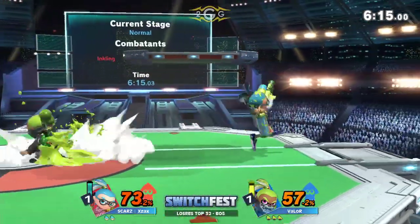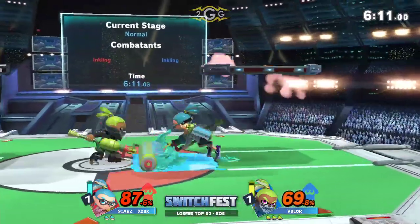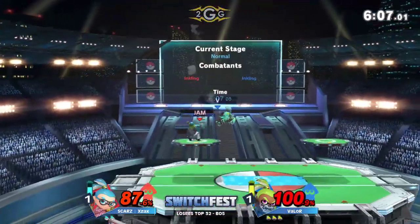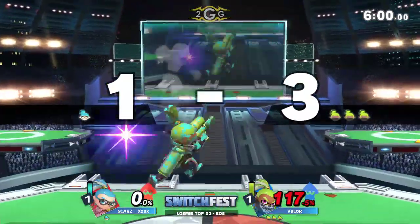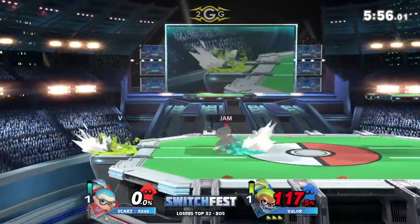That's pretty much the only time we really see Valor go for the ink recharge. Now we're seeing the reversal with Valor sitting in a three-stock lead. We kind of saw that last game where Ex-Ax had the first stock lead, so now we're seeing the reversal. Ex-Ax is going to have to do a lot to get this comeback. Nice up smash, barely getting him — kind of the weak hit of it. Valor up three stocks to one — the roller to up smash doing Ex-Ax in.